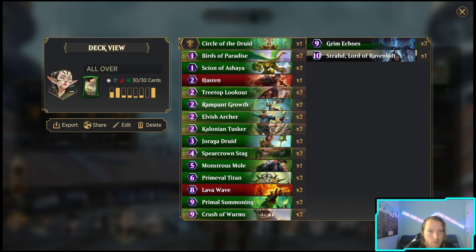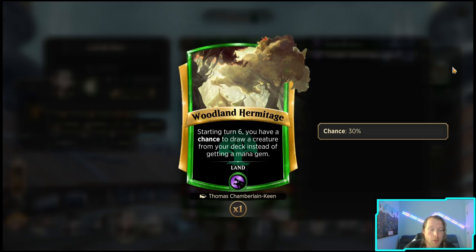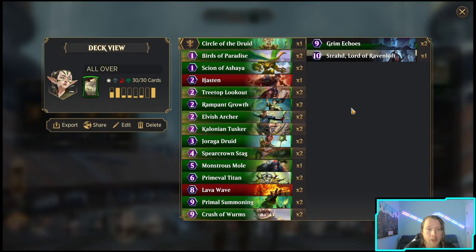To help us find our combo pieces we have Druid to draw when we ramp, and then we have Primal Summoning. We also have this land which gets us creatures from our deck - basically deck thinning and draw power. Let's see how it goes.